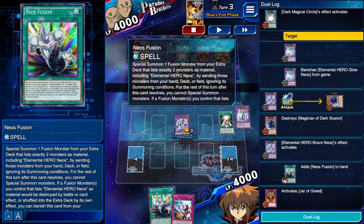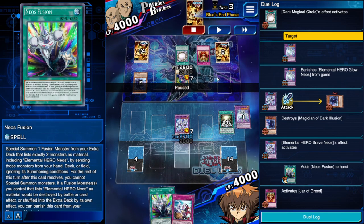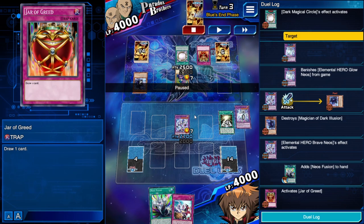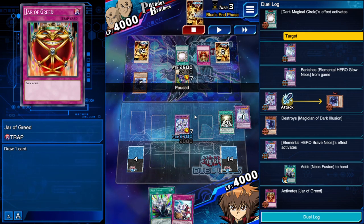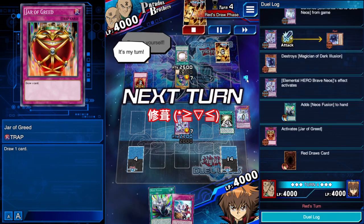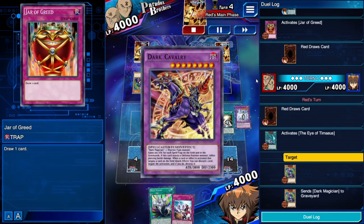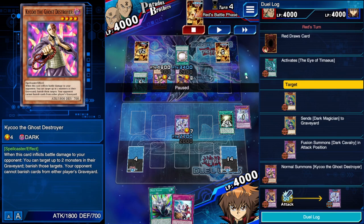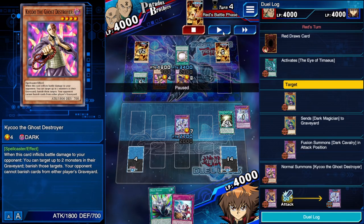I'm in a good spot: I have Neos in hand and a Neos Fusion. He has a Jar of Greed — maybe he's a viewer since I uploaded a Dark Magician Balance deck video featuring Jar of Greed. He activates Spell of Timaeus into Dark Cavalry, which is bad for me. He also top-decks Kycoo, preventing me from banishing my Neos Fusion to protect my Brave Neos.